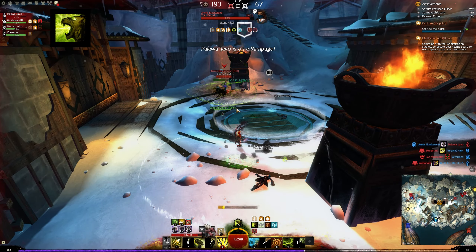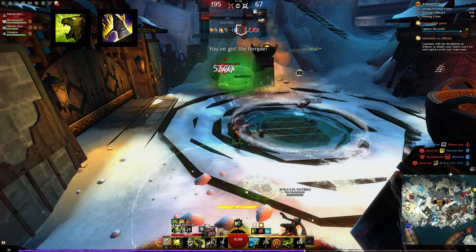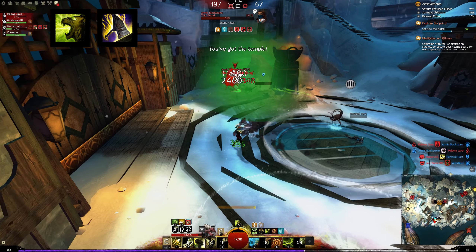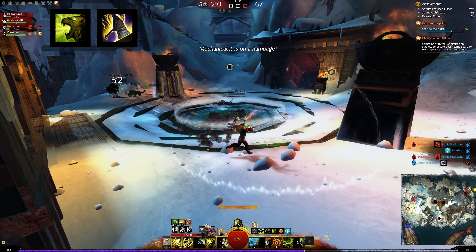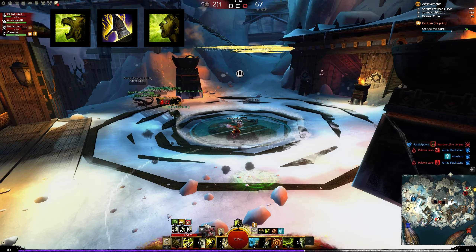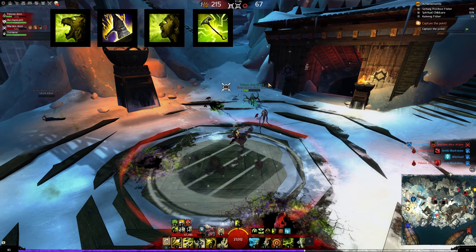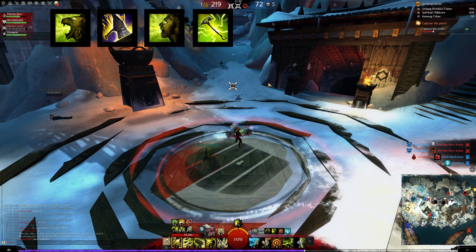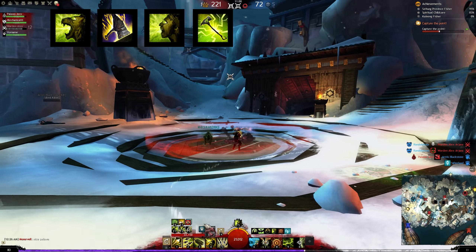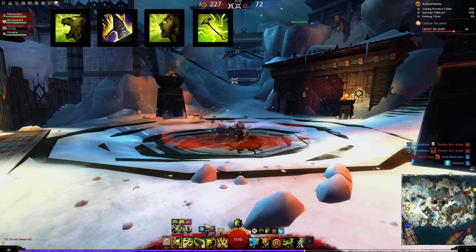Once the enemy has been softened up, I like to engage with Thump — it's a two-second knockdown with a gap close on it, which I really like. Once they're knocked down again, I'll immediately unleash as Ranger and activate Unleash Savage Shockwave. It's got a pretty long cast time, so having them knocked down is important to make sure you actually land it, avoid getting interrupted, and of course get that damage bonus built into the skill.